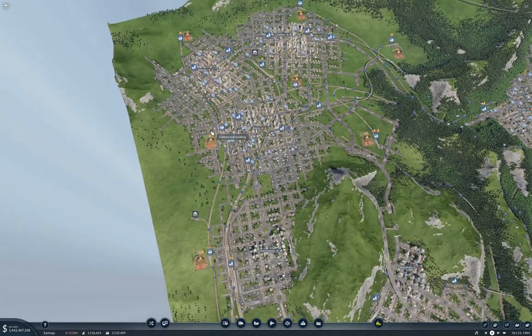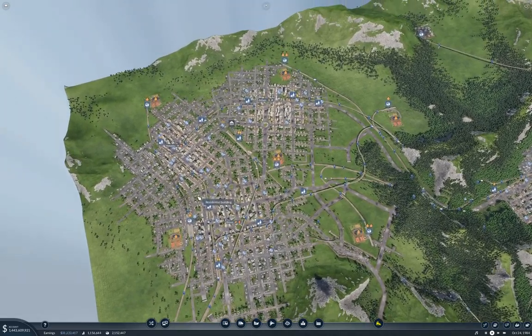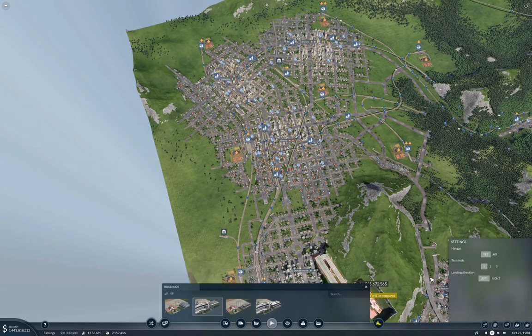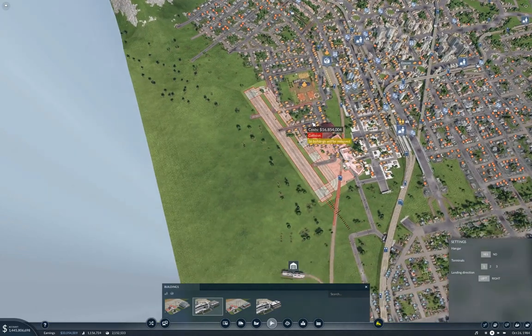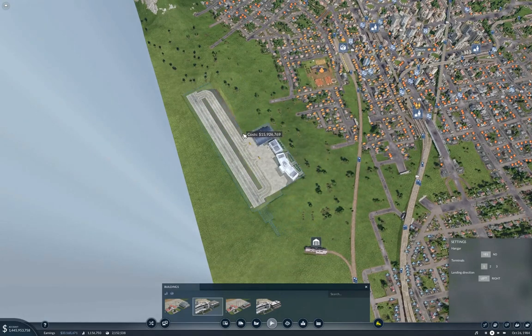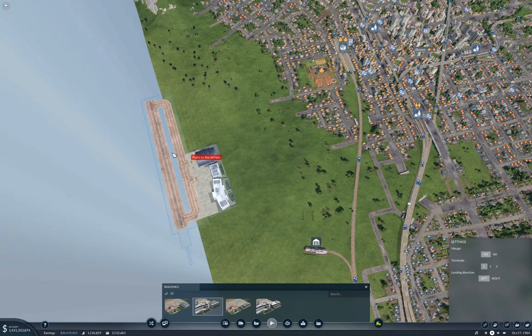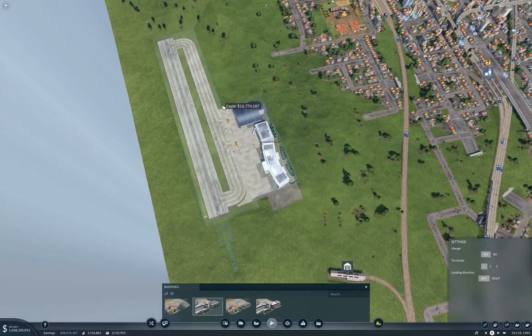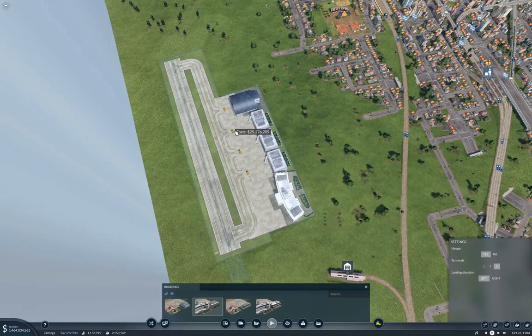I'm going to start over here because this is going to be more annoying. I think the best place to squeeze it in is going to be over here. So we want a passenger airport - we'll use a big one. I think we'd definitely just put it along the edge here. We could actually stick it over the edge - that's hilarious. But let's zoom in a bit. Let's give it three terminals.